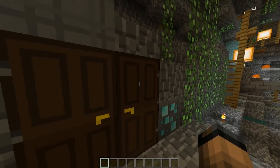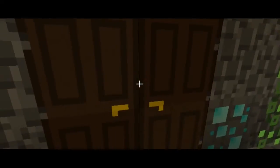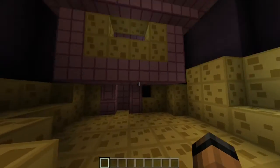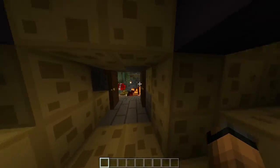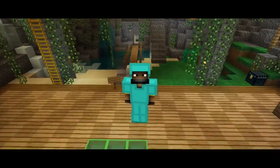Last but not least, we have the End. Let's go in here and look — the terrain is looking like a piece of cheese. This is cartoony and I got a billion FPS. We got our end rod up here, looking good. I don't know where the end crystal is but we don't need those.